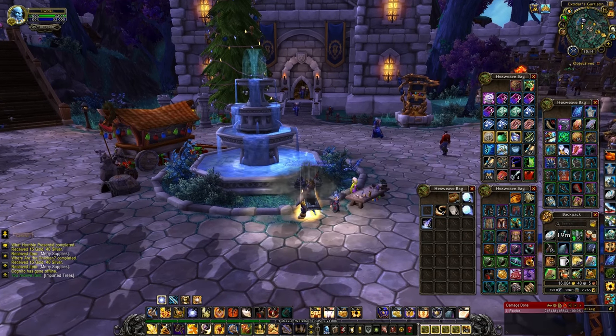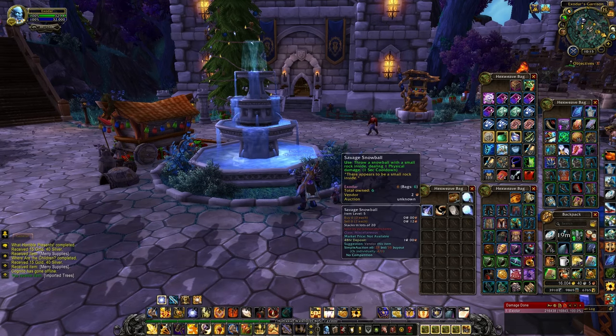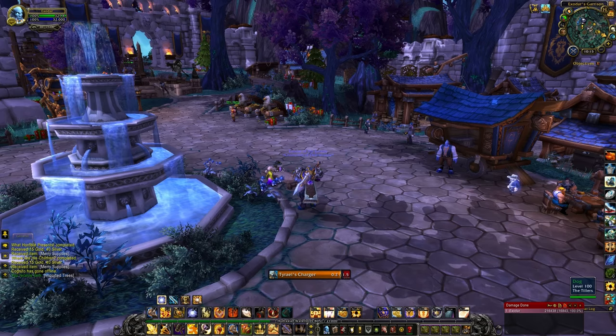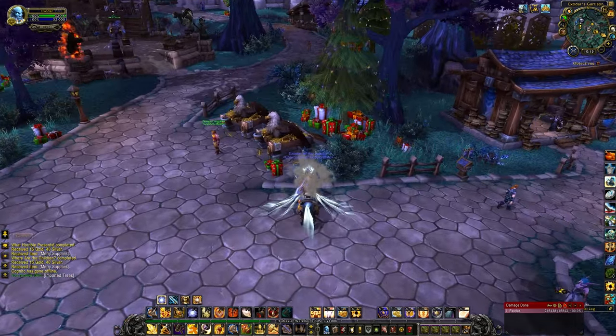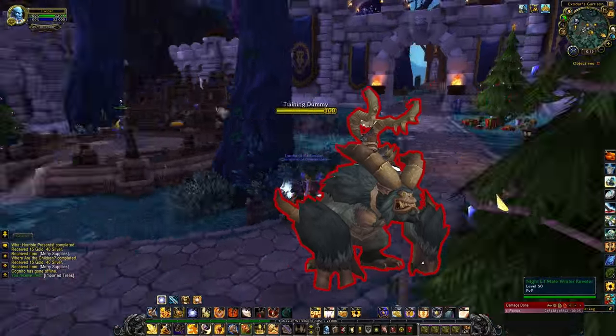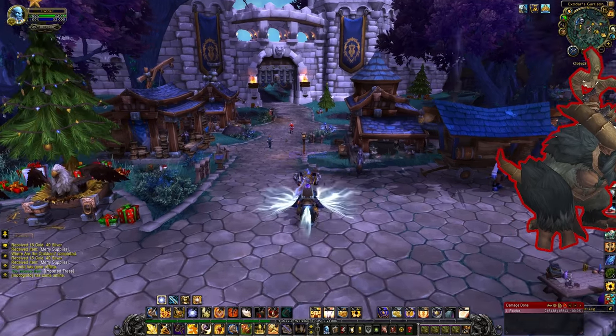But that's not all you can get with Merry Supplies this year. There is also a new toy — the Crashin' Thrashin' Killdozer, available for five Merry Supplies. And finally, you can get a Savage Gift, which can potentially contain the new Grumpus mount. It shares a model with the Challenger Yeti and most of the Gronling mounts, but it still looks great.